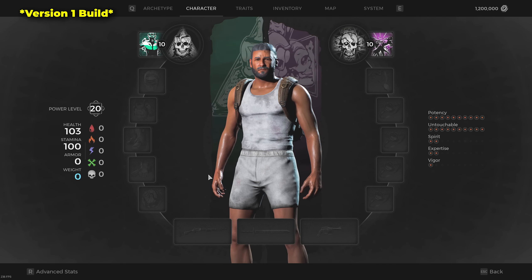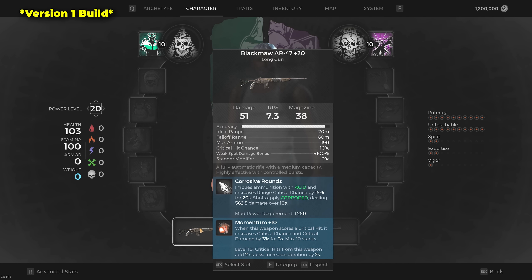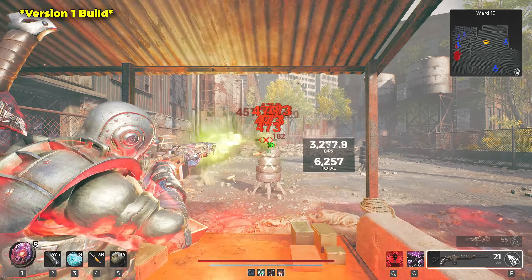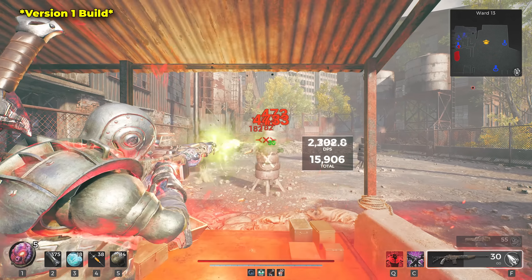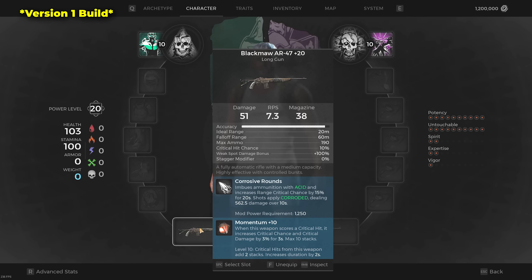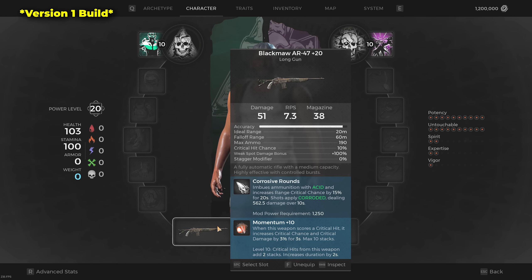Starting with the primary weapon for version 1, I'm using the starter Automatic Rifle, the Blackmaw AR-47. I feel like this is a really underappreciated weapon — its damage output is crazy, accuracy is good, rate of fire is high, and it's great for charging up mods and pumping our mutator. For the weapon mod, we opt for Corrosive Shots, making use of that 15% crit chance boost. Bullets apply corrosive, dealing damage over time, and enemies with the corrosive debuff also take 10% extra damage.